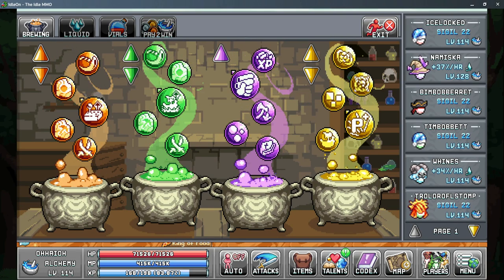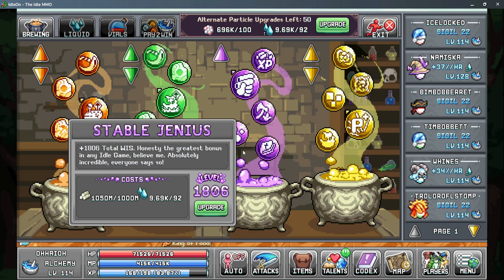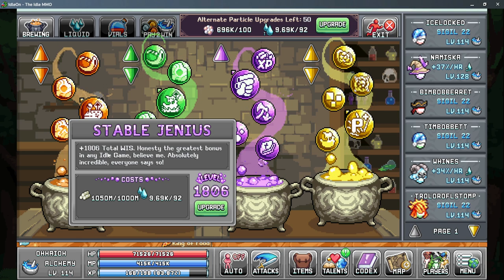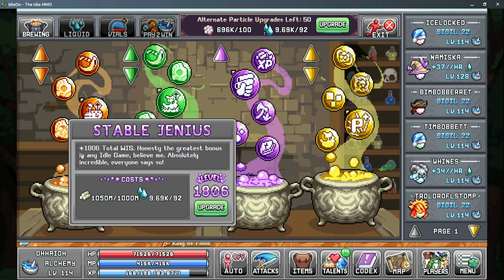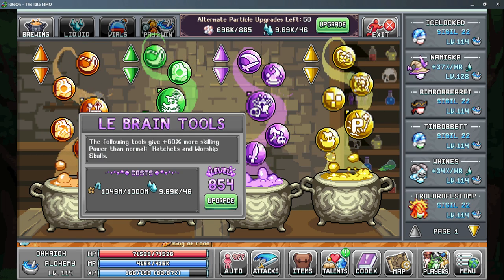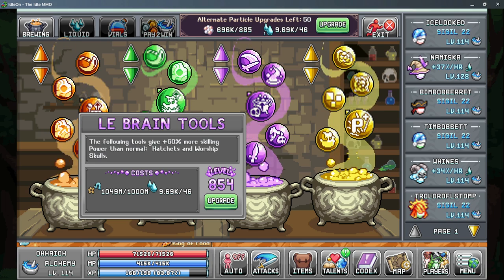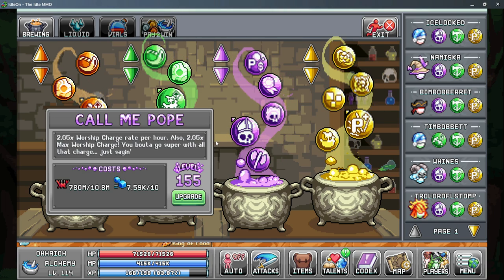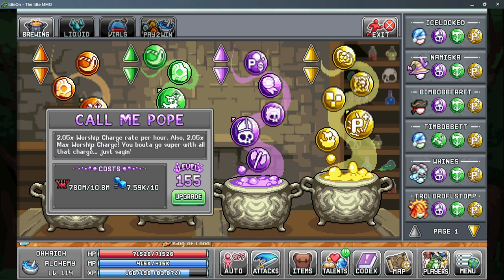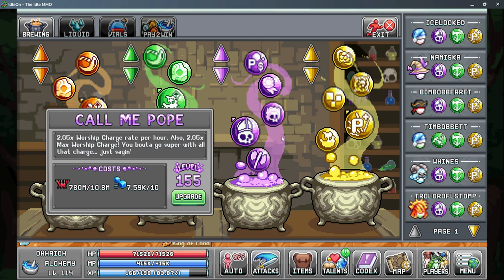Moving on to world two in alchemy, we have a few bubbles that help us out. First is stable genius for more wisdom — keep in mind that with the multipliers from your second bubble and the 17th bubble, it's more like 5 wisdom per point, so instead of 1800 wisdom I'm closer to 9000 wisdom from this. Moving on up, labrain tools increases your skilling power from your worship skulls which increases your worship efficiency, and call me pope increases your worship charge rate per hour and your maximum worship charge.